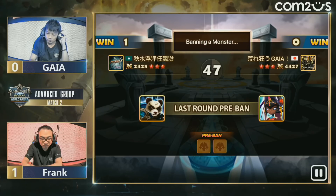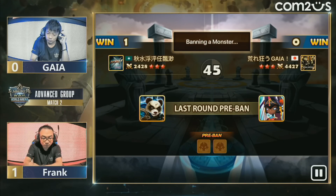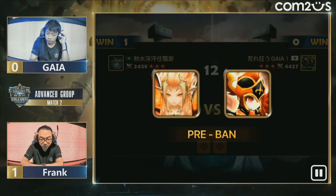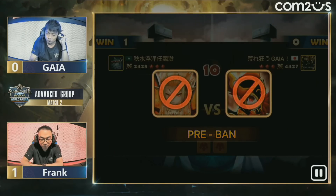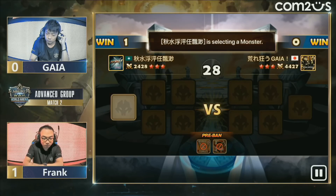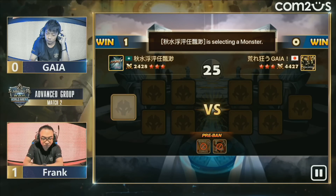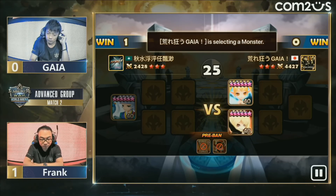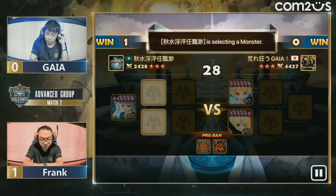All right, we're getting ready for game number two. This is once again another best of three, and I think this is the last one for our pre-competition — so this could just be it if Frank takes game number two. Frank does have his Viva Shell available for picking this time, which is always a good pick. Now he has the first pick priority. Will he take the Woosa away again from Gaia? Woosa pick — there you go, he knows. The new first pick Woosa.